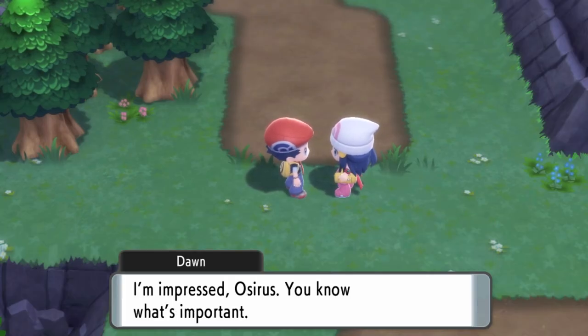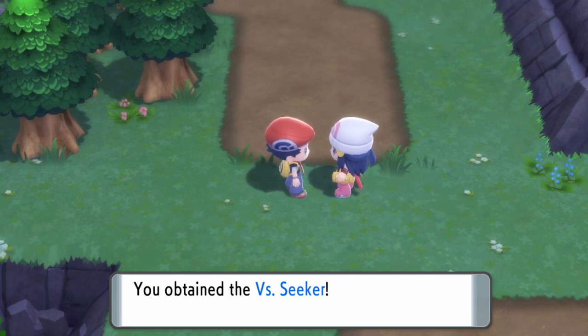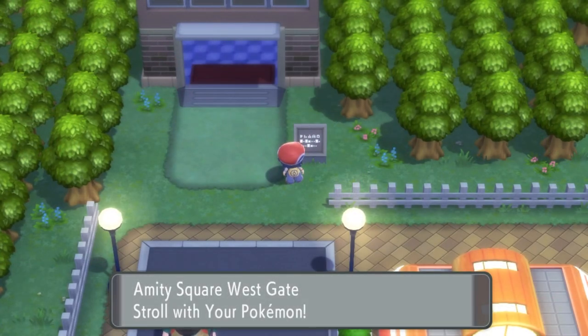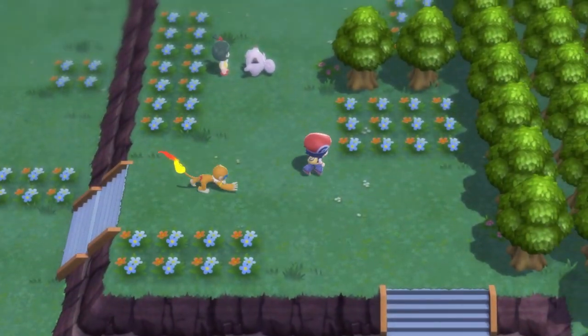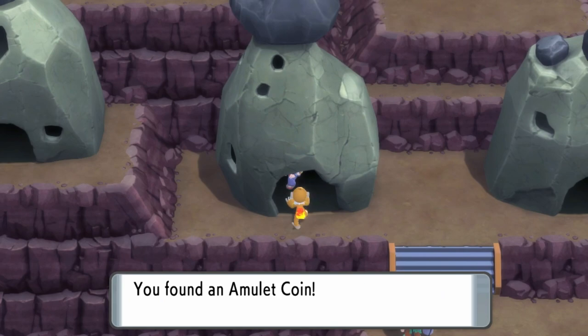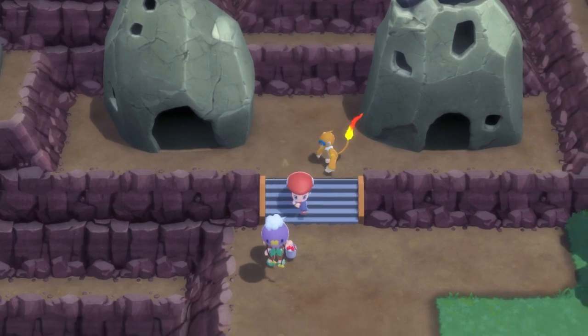It starts off with a few prerequisites. Like always, you're going to need a couple of items, and you're going to need to be partially through the game to get the items, and you're going to need to finish the game to take full advantage of this method. The first item you need is the Vs. Seeker — you get this on Route 207, Dawn gives it to you before you reach Hearthome City. The next item is also in Hearthome City: you need to visit Amity Square, and in one of the Flintstones-looking houses at the back there will be an Amulet Coin.